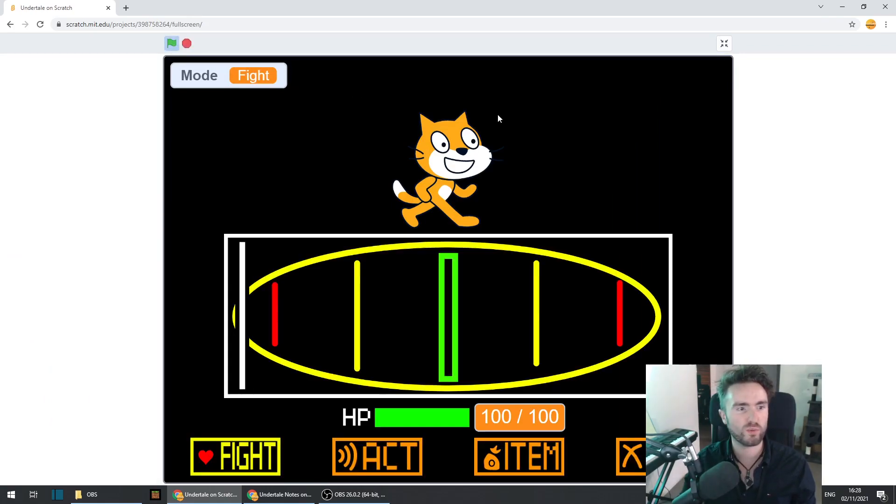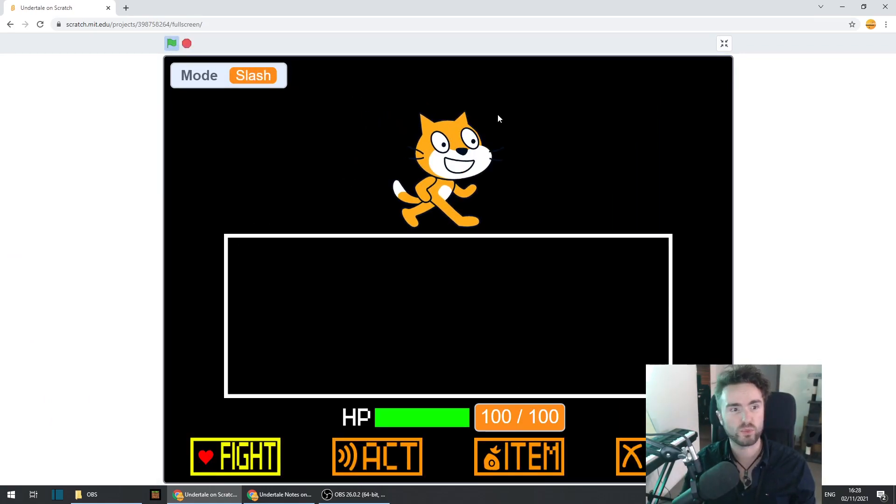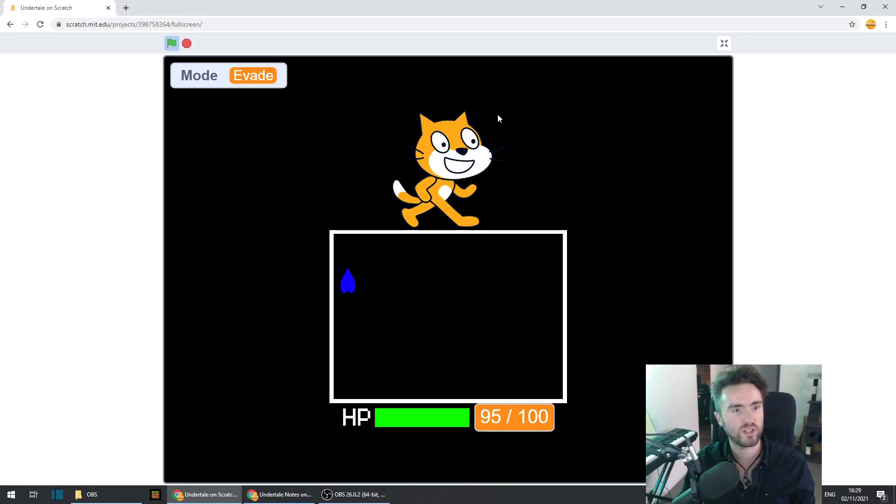Let's give it a test. Make sure the movement still works the way we want it to — we need to test the blue soul movement as well as the red soul movement. Yes, that all seems to be working the same. Let's see the red soul movement — yes, that's all working the same way as well.